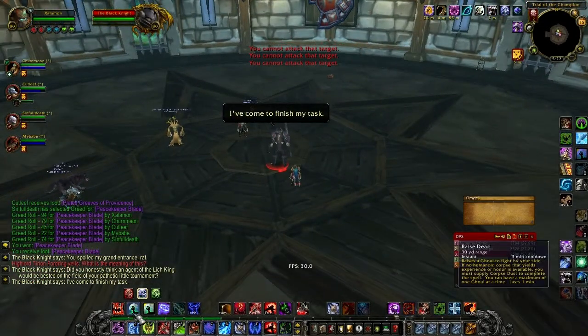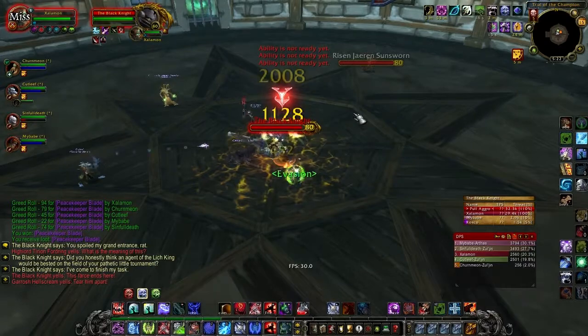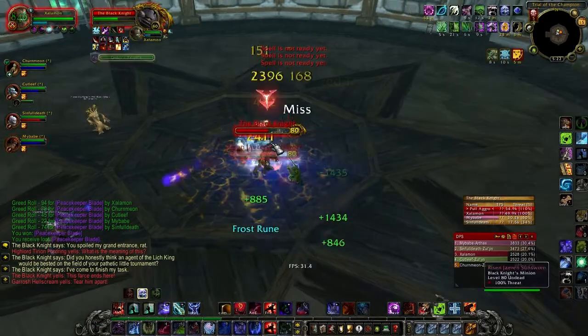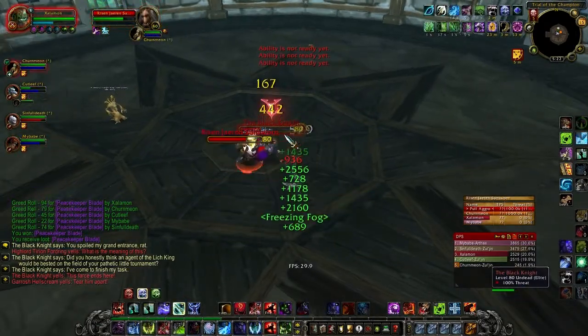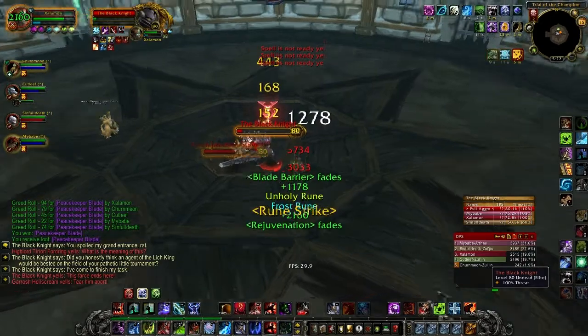Finally, the last boss of the heroic is the Black Knight, and he has three phases. In phase one, all you have to worry about is keeping aggro on him and the ghoul that he summons. You can do this with Death and Decay and your diseases — Howling Blast, whatever. Periodically the ghoul will change targets and you can't do anything about that; all you can do is taunt him back or use Death Grip to bring him back.